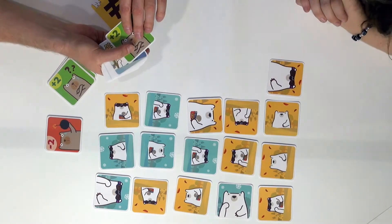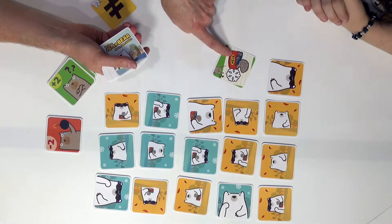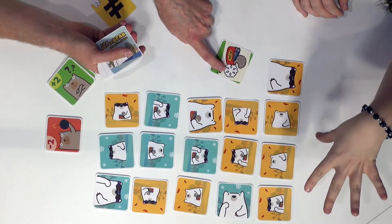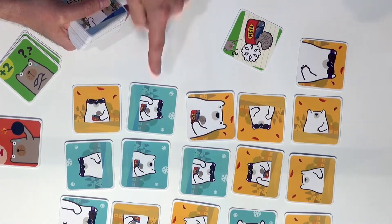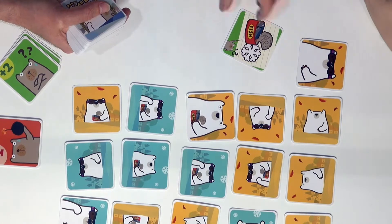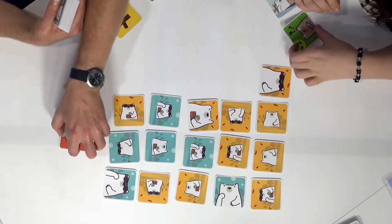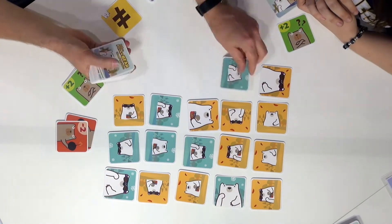When a bonus card appears face up on the table, everyone has to count as fast as possible — for example, how many fish cards with a winter background are on the board. Both attributes have to be fulfilled. The first person to shout the correct number gets two bonus points. If you shout the wrong number, you get minus two points. If you do it several times wrong, you get minus four points. Only the person who shouts the correct number gets positive points.